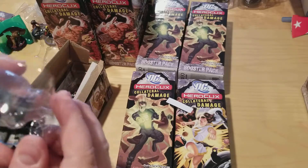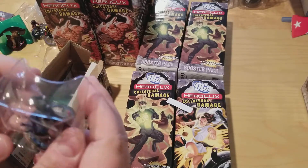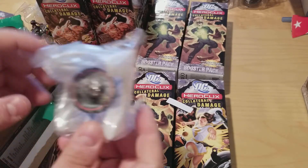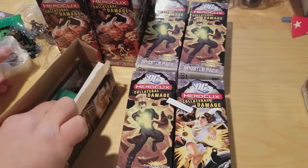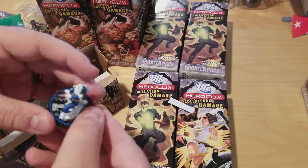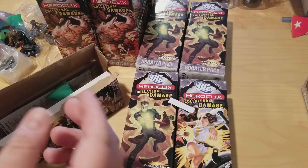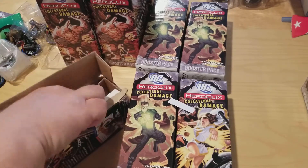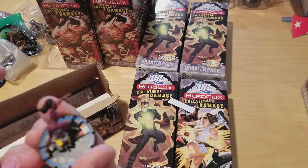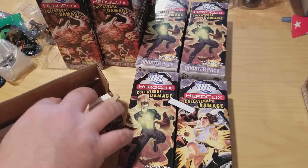All right, so this is a Black Mask — a Batman villain. This is Superman Blue, from the era when Superman had a blue and red version. Then a Captain Cold, a Flash villain — that's pretty cool. And another Vixen.